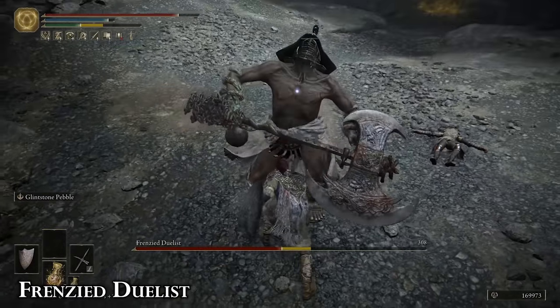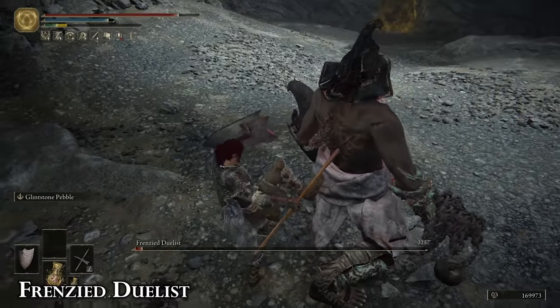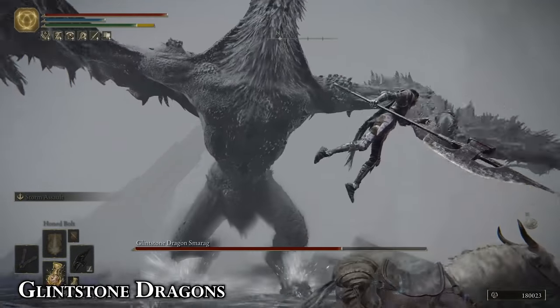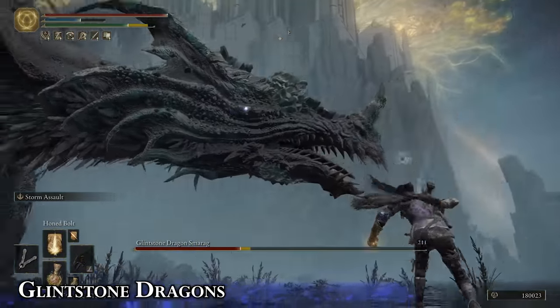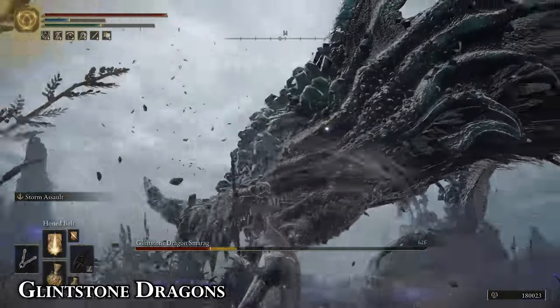Backstabs and bleed damage — these two strategies remain constant to the bitter end. If it bleeds, it can die. Try to keep him close so he doesn't extend his chain attack, and rotate around him with the shield when he attacks for easy backstabs. You can use the iframes of leaping off your horse to juke the glintstone missiles and avoid taking damage from its dive attack. Like most dragons, staying close to them means they'll try to stomp on you and tail swipe you. At the end of almost every attack however, they lower their head for a good couple seconds, so have a hard-hitting weapon ready for when it comes down.